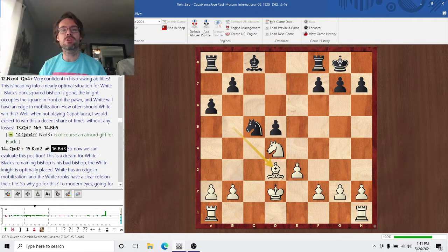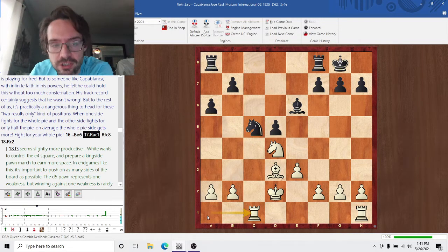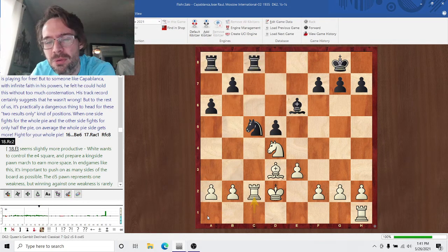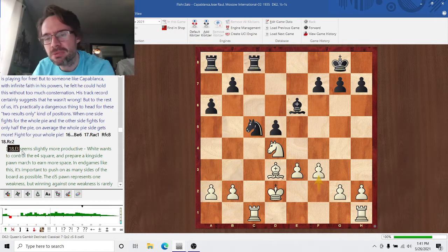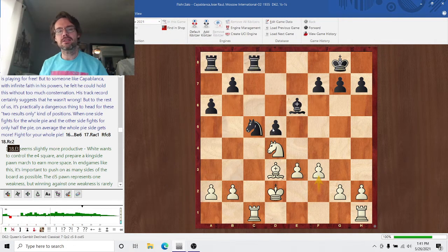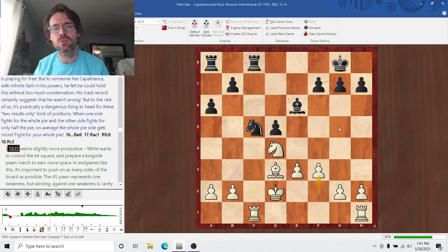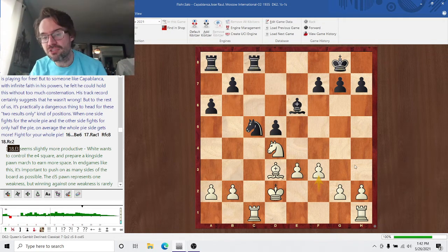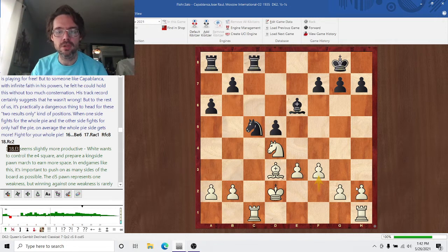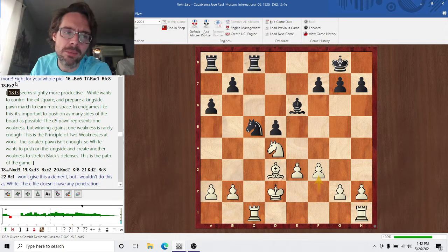This is a dream position, but it takes filigree perfect defensive technique to make it look like an easy draw — which it is not. Bishop E6 challenges for the C file. Rook C2 — if there's one move I disagree with, it would be this one. F3 seems a little bit more productive. This is the principle of two weaknesses: one weakness isn't enough to win a game, so the weakness on D5 isn't enough. White wants to expand on the kingside and force another weakness into being, stretching Black's defensive trenches beyond their limits. F3 prepares moves like G4, H4 — just getting the kingside pawns moving.